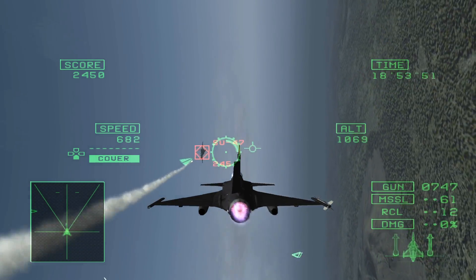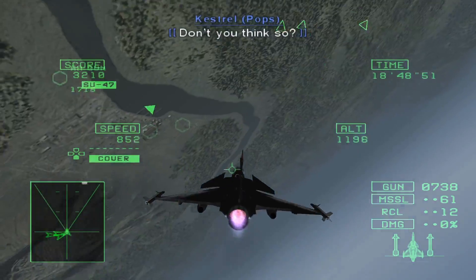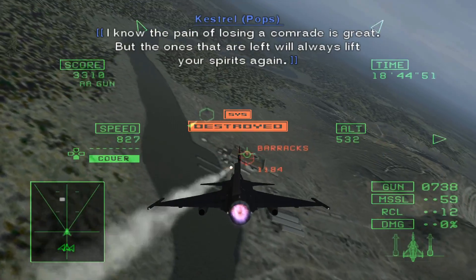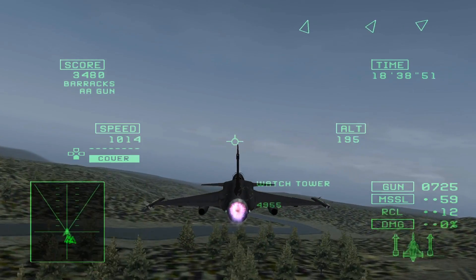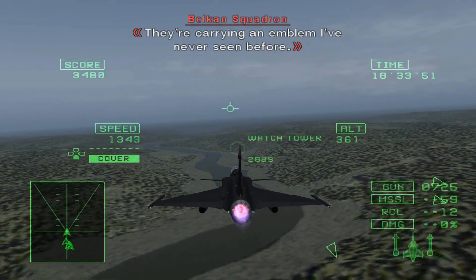If you're doing that, you'll also want your interlacing mode in Bob TFF for gameplay and in Blend, Auto, or None for the cutscenes. You can change it by pressing F5 multiple times while in game. Alternatively, you can simply leave it in Blend mode for the entirety of the game, however you will have some noticeable blurring in gameplay.